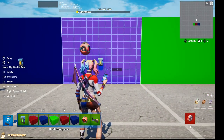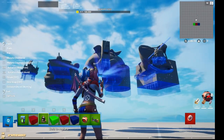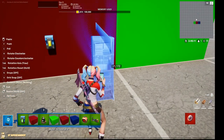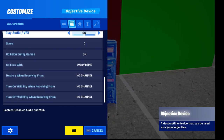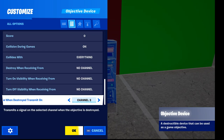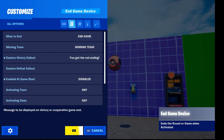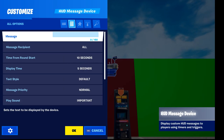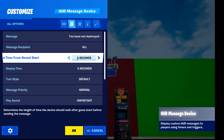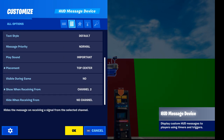For example, we could say you have to destroy all objectives first. So let me grab an objective device and place it down. The only option I'm going to change is 'when destroyed transmit on' to a new channel — channel three in my case. And now what we will do finally is enable our end game device on channel three. So when we press the button it will not end the game yet, unless we destroy the objective. I'm also going to add a HUD message device to say that you need to destroy all objective devices, and I'm going to bind it to the same channel two.